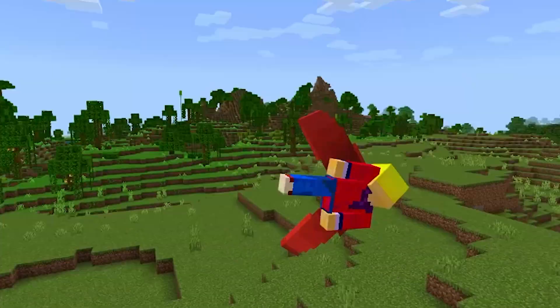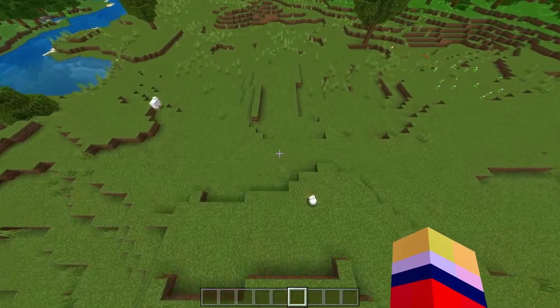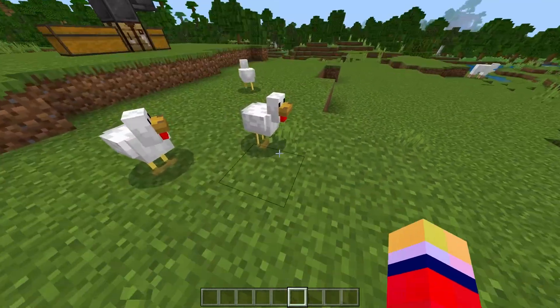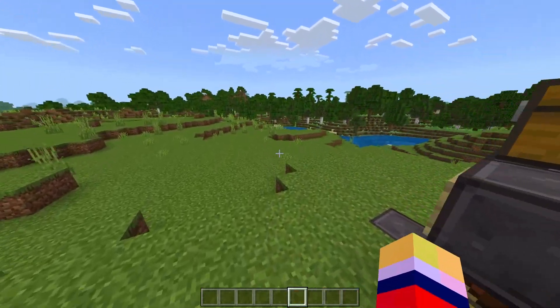Crash landed! Okie dokie. So if we go over to my crafting station — hello Mr. Chicken, you've also got custom elytras, yours are all just white. Anyway, so to make these beautiful custom elytras, here's what you need to do.